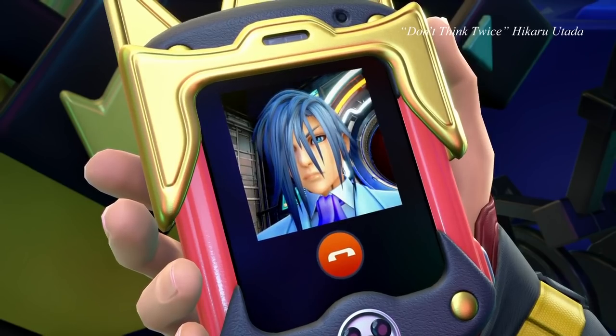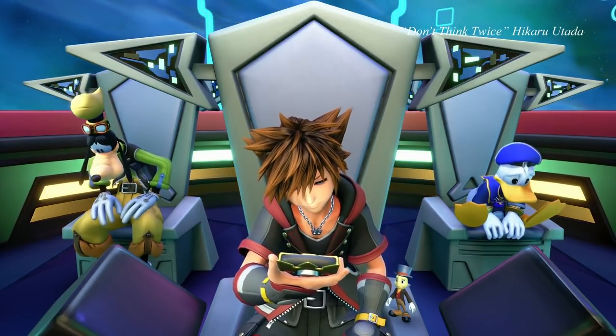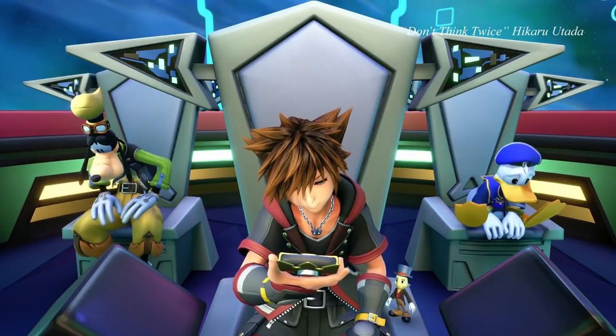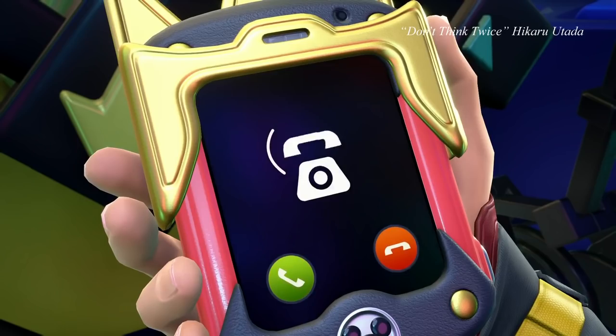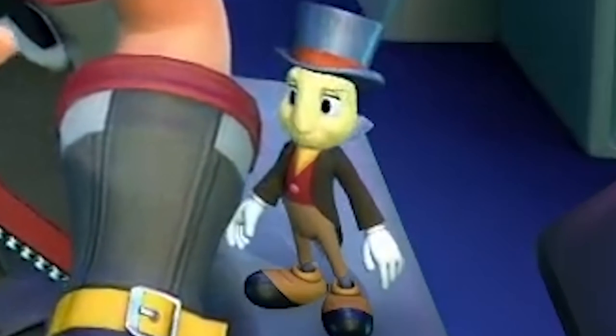Sora gets a call in the Gummy Ship but it's just Ienzo. It did look like in the last trailer Sora saw Riku and Mickey return from the Realm of Darkness earlier in the story, so I don't think he's worried about Riku's well-being — probably was just excited to hear from Riku. But Donald and Goofy's reactions make it seem like they really needed a call from Riku. Maybe Riku and Mickey go to the Realm of Darkness or some other dangerous place twice for some reason. Looks like this mobile FaceTime device is going to be a recurring thing in the story, with Ienzo being our most frequent caller. And of course, sup Jiminy.